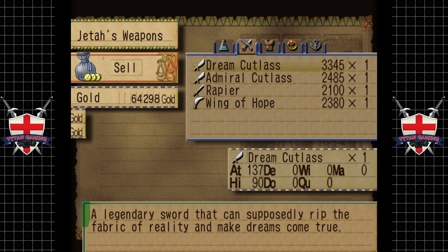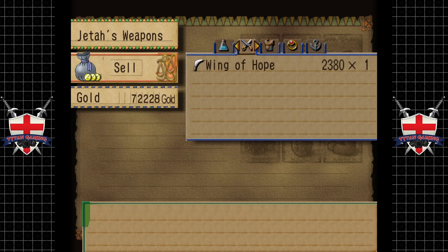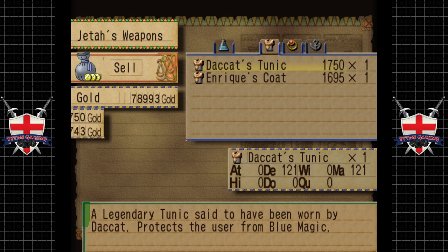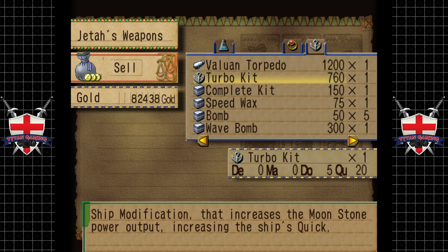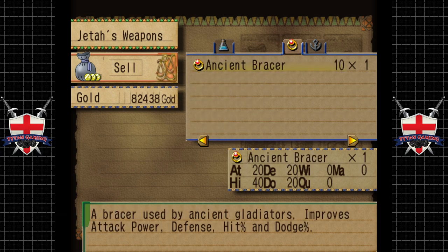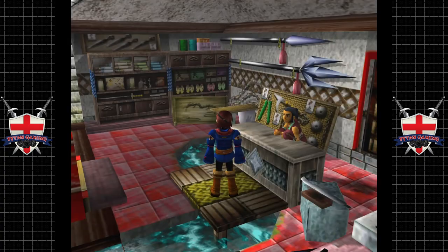We'll sell that — 'makes dreams come true'? I mean come on. Doesn't seem that useful — we're not here to make dreams come true, we're here to murder people. Slowly crawling back a little bit of that money. We don't need the wind gem... oh hang on, protects against sleep — not really. Okay, let's go. We've got some new weapons and we're all loaded for bear. Now we need to get a tub ship.